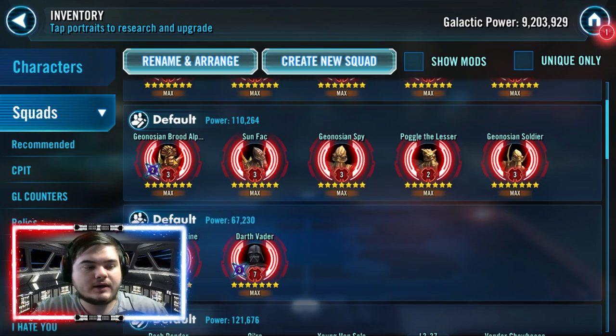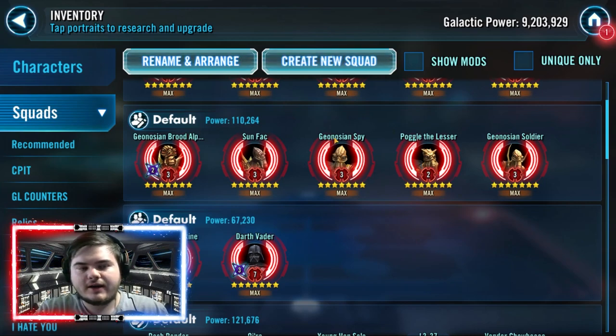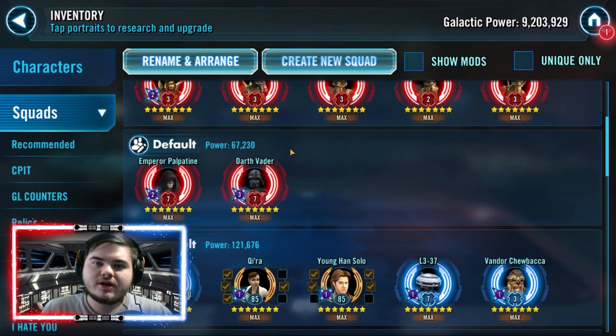Geo Brood Alpha is a cantina farm, Sun Fac is a ship farm, Geo Spy is also a ship farm, Poggle is Galactic War, and Soldier is cantina and fleet store. These characters are very accessible — the only hard one will be Geo Brood Alpha because he has around a level 82 requirement. Invest in these characters; they get you into a good guild, and they only require one zeta — Geo Brood Alpha's unique.